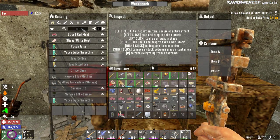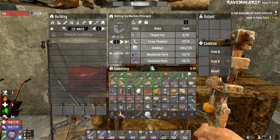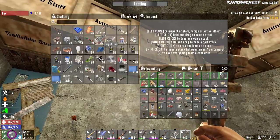So I need to make an ice machine. What am I missing? Forged iron — that's pretty much it. Forged iron. Plenty of that.